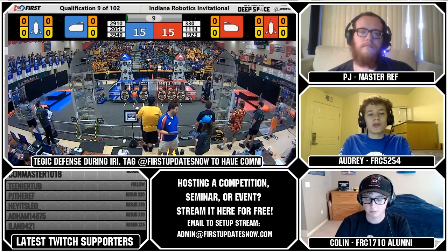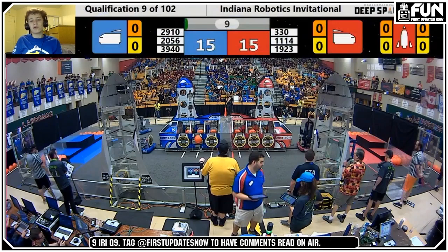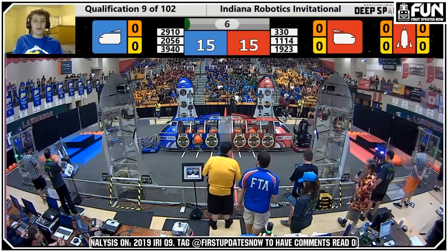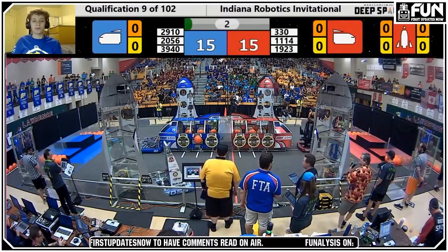I'm going to be focusing more on Blue's strategy this match because it's interesting, and Red's is more straightforward. This all stems from the movement and play style of Blue, especially with regard to what 3940 and 2910 end up doing. So let's hop into it. This is the start of the match. Each alliance starts with two up, one down on both sides.